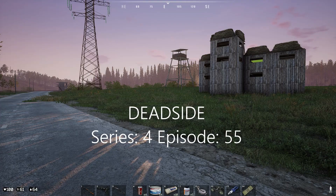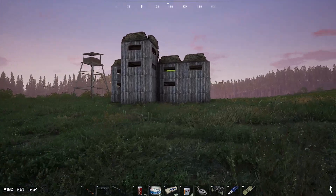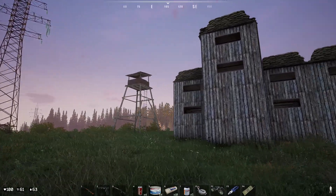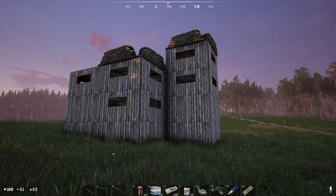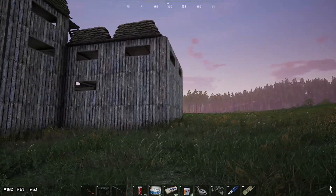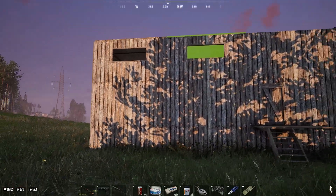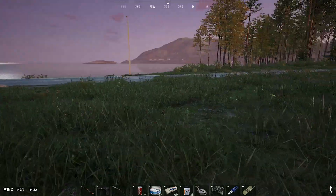The accidental survivor here, and we're back with another episode of Deadside. I've been working on my base and finally got to the point where I'm putting sandbags down. Each wall section took six sandbags, so I got seven sections — that's six sandbags each. The tower's done and I'm completely out of sandbags, but the base is almost there.